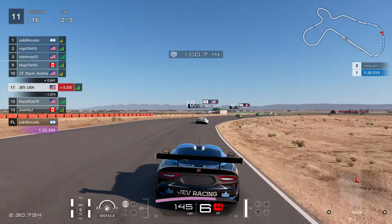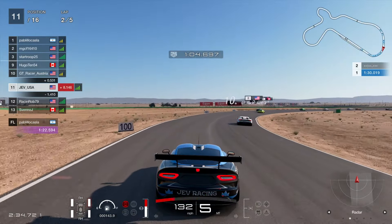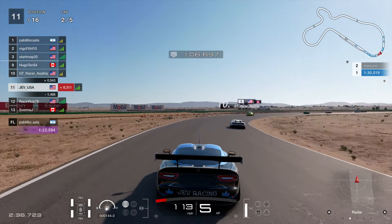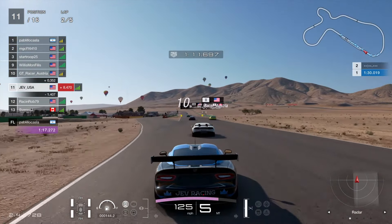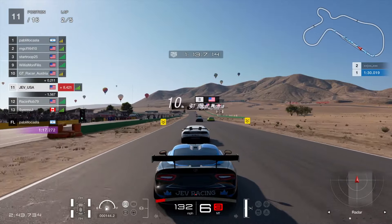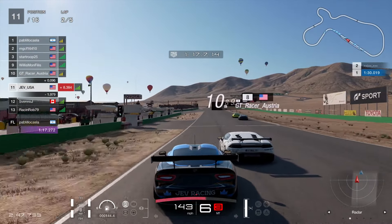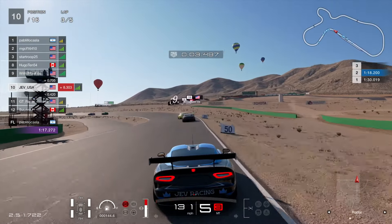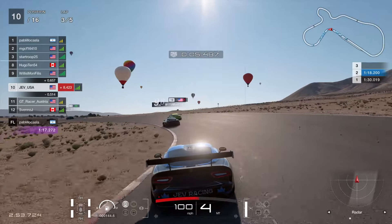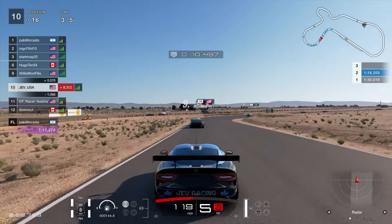Lamborghini is very good at handling; the Dodge not so much. So it's going to be an interesting matchup. Can we get a nice smooth run out of the final corner? Nice entry angle, on the power nice and early into the slipstream. We are going to just breeze past GT Racer in front of us. Not really sure where he's going — he tries to manoeuvre us over there but he's just going to back out. That is us into 10th place onto lap 3, and closing in on 9th.